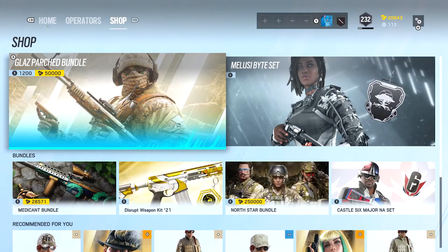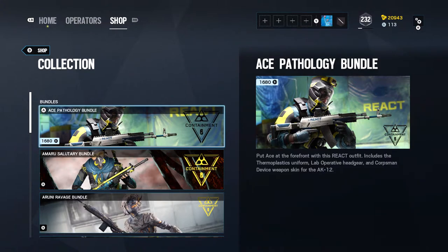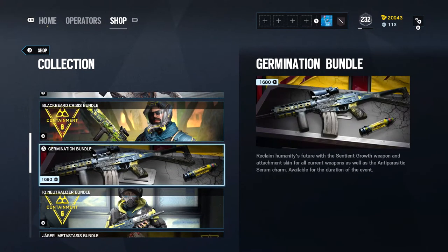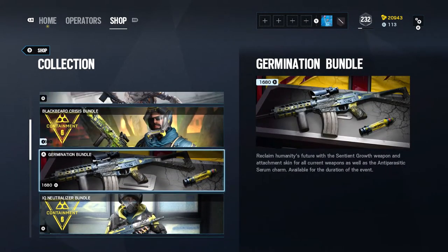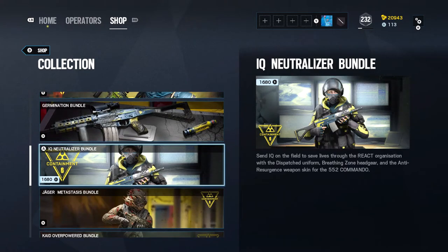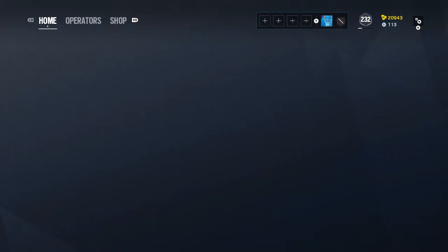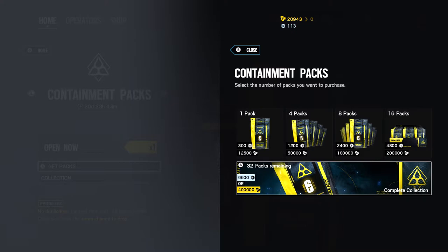Let's go to the shop real quick, see if you can buy these. Okay, yeah, you can buy these. 1,680 R6 credits for the bundles, as you can see here. Even the seasonal skin, too. That's nice that they allow you to buy it. I just wish they'd also allow you to buy the bundles with Renown too. But these cosmetics are really worth it, so I guess it's understandable that it's only R6 credits this time. It's gonna cost you 400,000 Renown or 9,600 R6 credits to get the full collection.